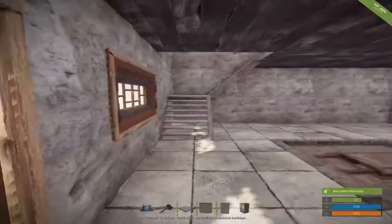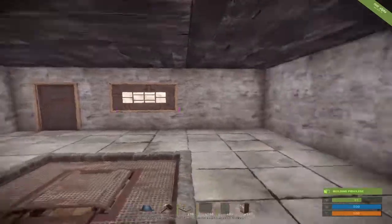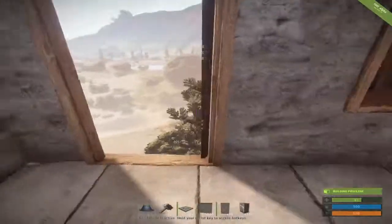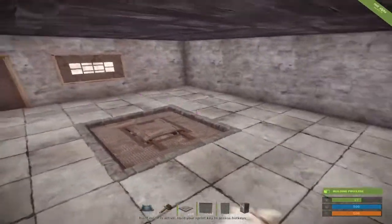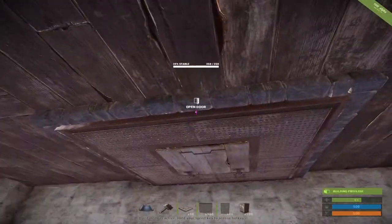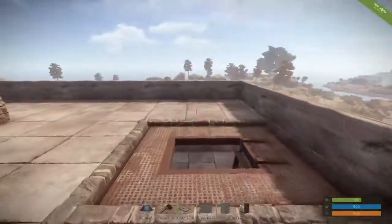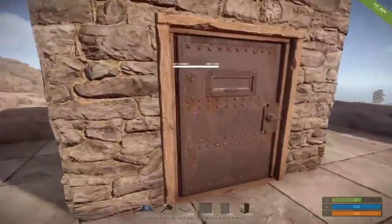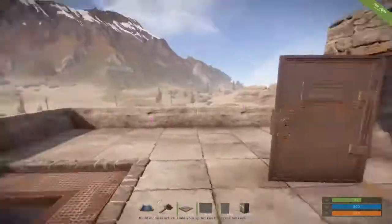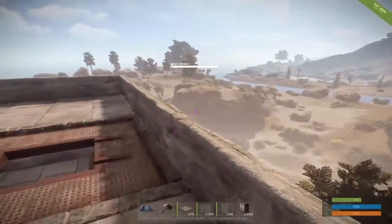You guys can customize this to whatever your creative mode desires — windows, doors, whatever you want. I just have this open so if a naked walks by I can shoot them, because who doesn't enjoy shooting nakeds. You guys can have a very large group base here, make a bunch of loot rooms, make this as tall as you want. I just have this open space so you can get your creative juices flowing, and I have a fake entrance up here to fool raiders. Anyway, if you guys like this, I'm going to show you how to build it.